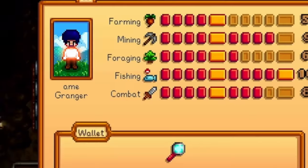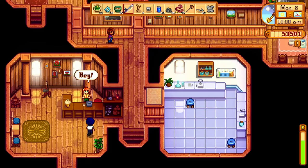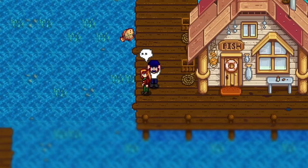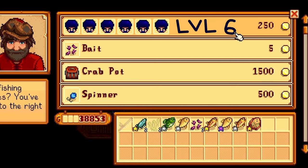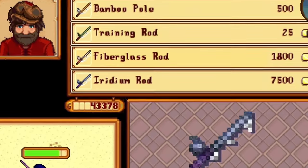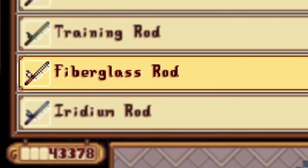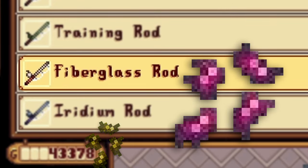You must have made it this far with hyper good armor and a really strong sword. Sell some of those rocks to Robin and fish a bit if you must, but pick up the Iridium Rod — it unlocks after level 6. Even without the Iridium Rod though, you can still use bait with a fiberglass rod. And as long as you have bait, it makes fish twice as fast to catch.